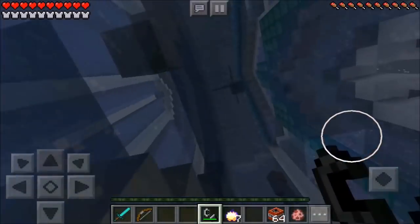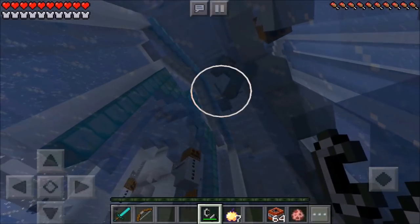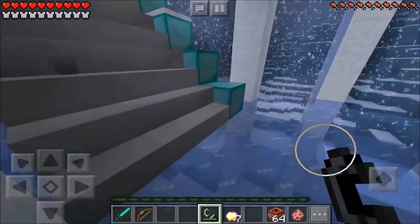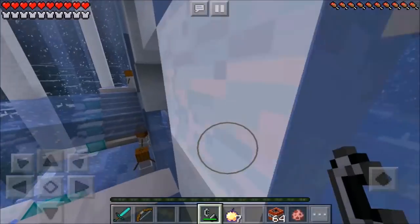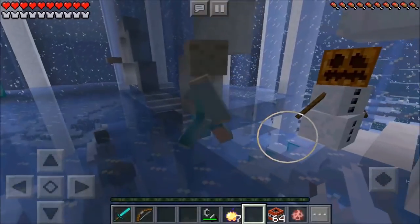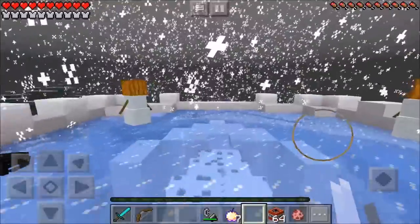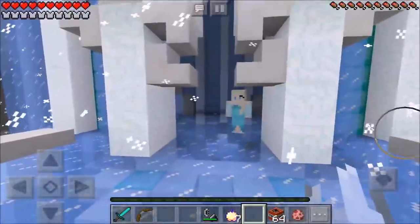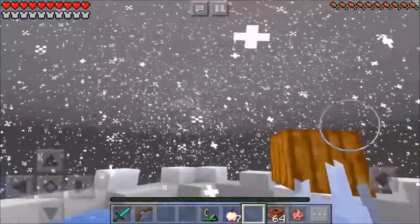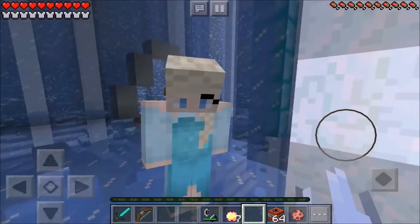Wow, oh my god, right there she is guys! That is amazing. I got to head up there and talk to her. I cannot believe that I am actually meeting up with Elsa, guys. This is absolutely amazing. Look at all the snow just coming down — and it's all coming down because of Elsa, because she has the power to make it snow. That's right, like really, really snow. Ain't that right, Elsa?